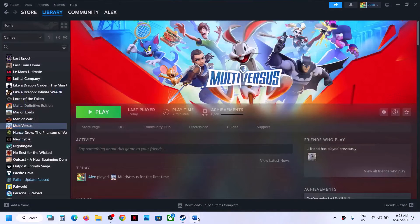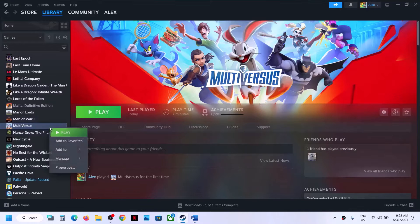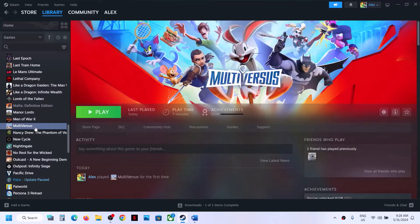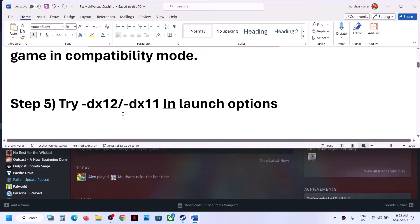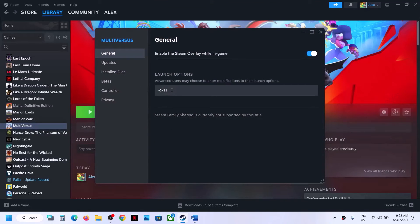The next step is to try DX12 or DX11 as a launch option. Right-click the game, select Properties, go to Launch Options, and type -dx12. Launch the game and check. Still not working? Go back to Properties and this time type -dx11 in Launch Options, then launch the game and check.